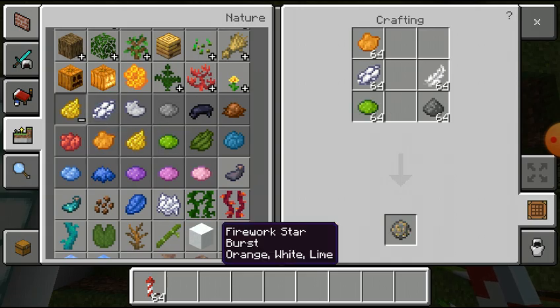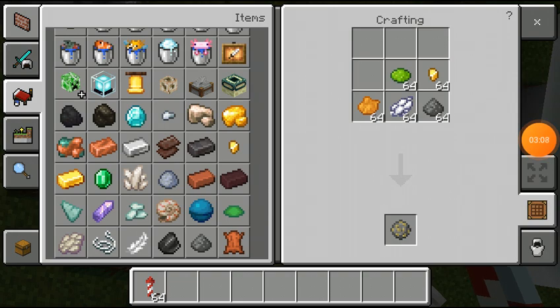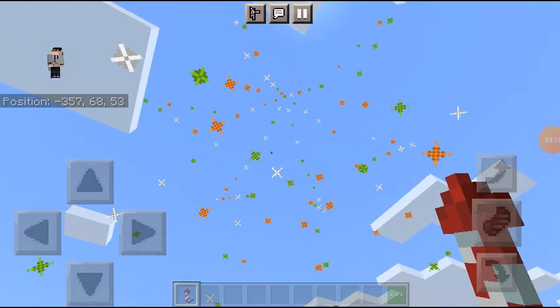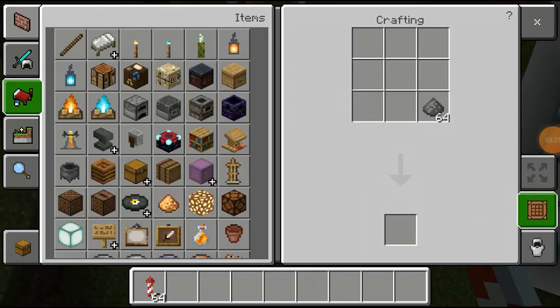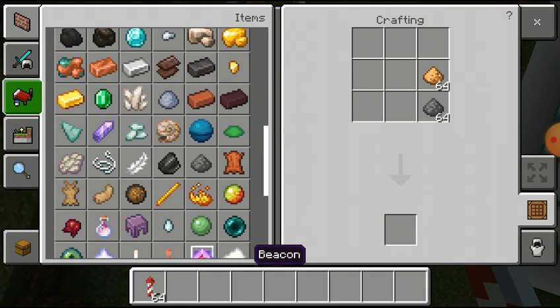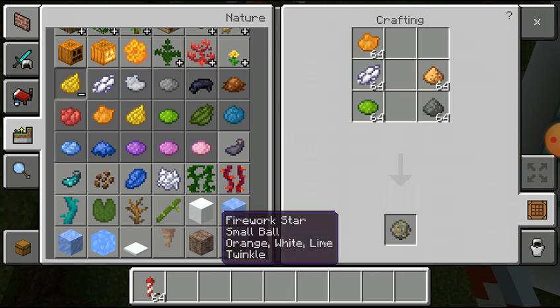I want to make a trail effect. Put it in with white dye, lime dye, then I want to make a feather. Actually guys, I didn't make a feather — I wanted to make a feather. You need a gold nugget. Now you can make a feather. Next one: same recipe, then you can add glowstone dust and add white dye, orange dye, lime dye, and then add a feather — then it will turn it over.